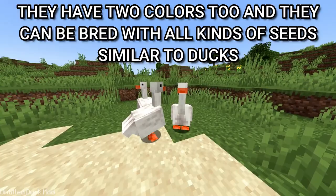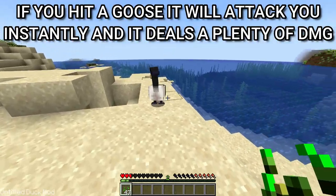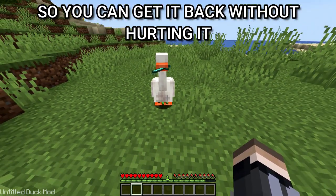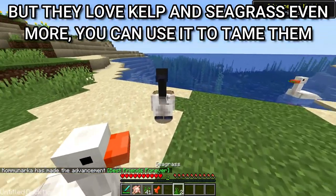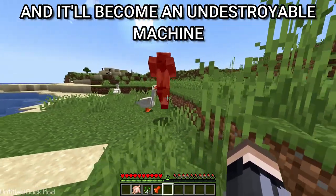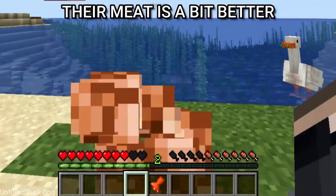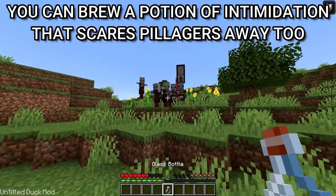The second mob is a goose. They have two colors and can be bred with all kinds of seeds similar to ducks. If you hit a goose it will attack you instantly and deals plenty of damage. It can steal your items but they love seeds more, so you can get items back without hurting it. They love kelp and sea grass even more — you can use it to tame them. They act like dogs and attack mobs, but you can give your goose a weapon and it'll become an unstoppable machine. Take your goose with you when defending your village because they scare away pillagers. With one nether wart and goose foot you can brew a potion of intimidation that scares pillagers away too.